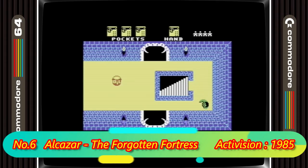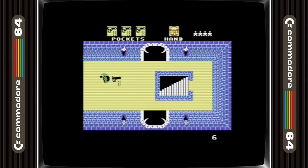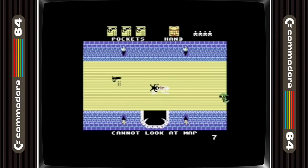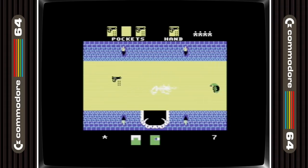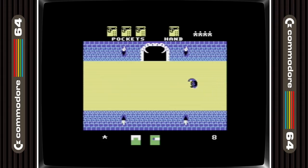6th position is taken by Alcazar: A Forgotten Fortress. This is a top-down adventure game from Activision, when they were relatively new to the Commodore scene. It's a game where exploring is the key to finding the objects required to complete your mission while taking on enemies that get in your way. I feel that although it's a good game, it lacks in music, which would have made it a much more enjoyable experience.